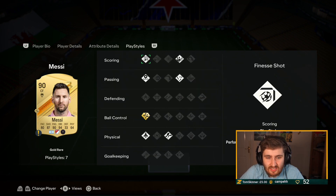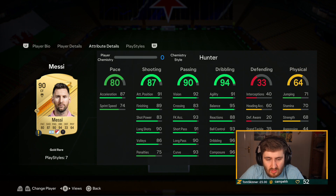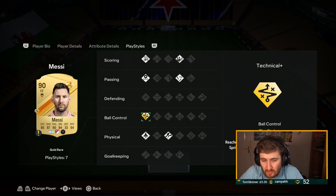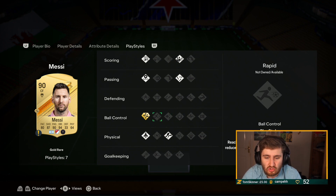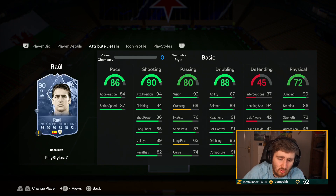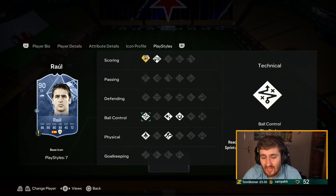Messi — I'm playing him on one chemistry and he's still very very good. You can see his goal contributions in 20 games. The play styles on Messi are arguably the best on any card in the game. Other than dead ball — which is good but you don't really need it — if you swapped it for first touch or rapid it'd be nearly perfect. He's insane. Raul with a Hawk — 98 finishing, 94 shot power, free long shots, gold finesse, technical, quick step, first touch — very good card.